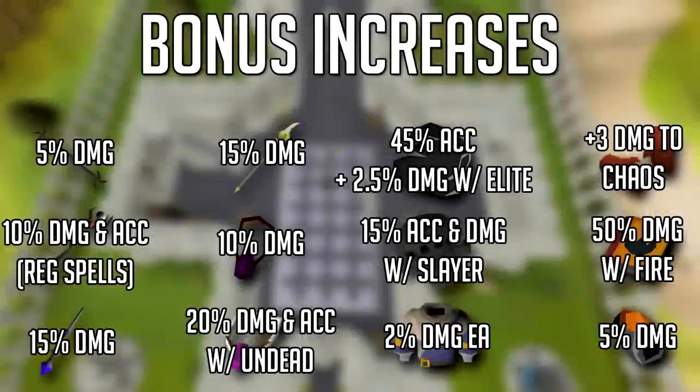I left the bonuses on the screen so you guys can clearly see. A few items I didn't include: the wizard's mind bomb, which you can buy for three coins and boosts your magic level by 3 — you could use spells at level 52 with this. There's also a magic potion and an imbued heart which raises your magic level by 8. The imbued heart also helps for your defense — the amount of damage you take from magic creatures is based on your magic level, so having higher magic means you take less damage. The imbued heart drops from superior slayer monsters and is about 20 mil on the GE.